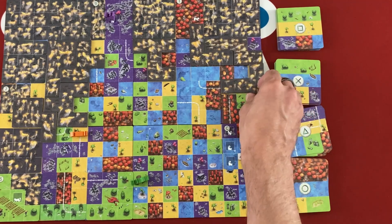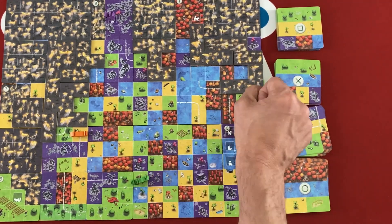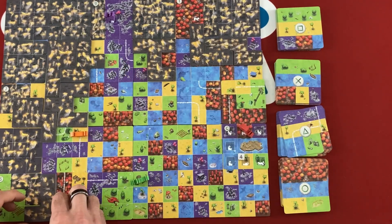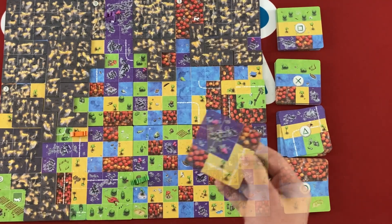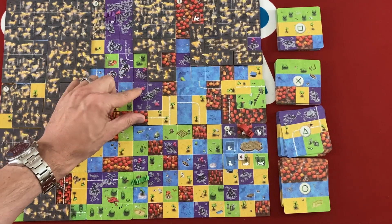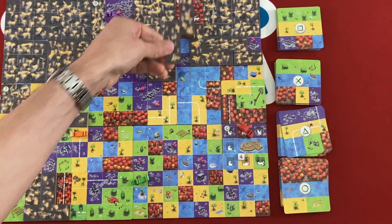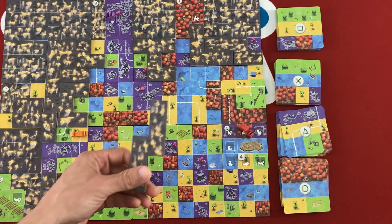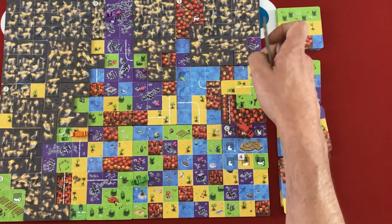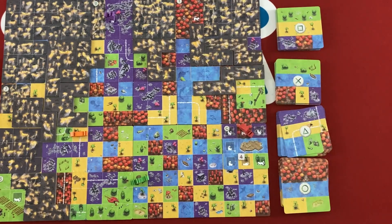Red's already safe. I don't want to block purple too much — purple can come from the side. Let's be smarter and put it here. My last card — I think I do want to get purple going even farther. I'll put it there and we can really get them out of there in a second. That fire doesn't fit perfectly, but we can keep burning red's area. That's the end of another round.